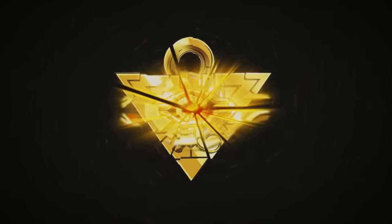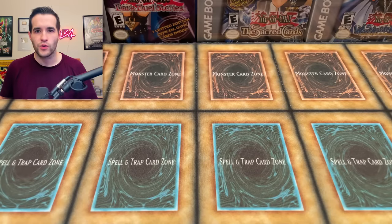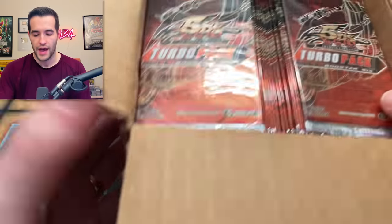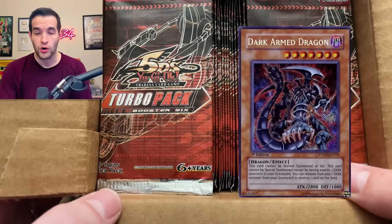Today, we search for one of the most epic Yu-Gi-Oh cards of all time — Dark Armed Dragon. What's up, guys? We're back with another epic video. In this one, we have a 100-pack box of Turbo Pack 6. And if you don't know what's in here, you saw in the intro — we're searching for Dark Armed Dragon.